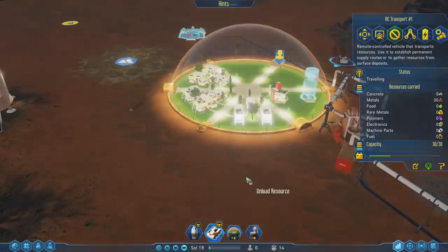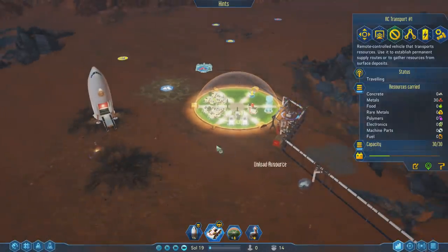We've got our security detail — officer, officer, geologist. We've got geologist, geologist, medic, geologist, geologist, medic. We should have enough for a couple of shifts here. Let's go ahead and launch — we're going to bring these people on over. And when they arrive, hopefully everything turns out well.